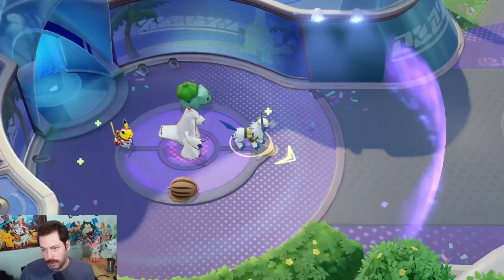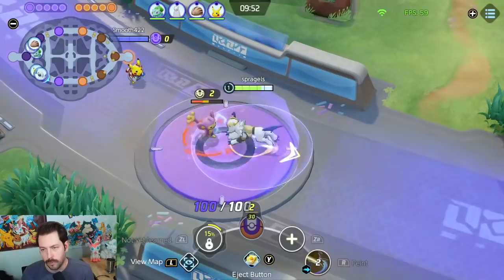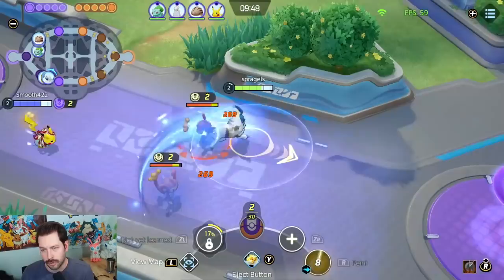Heading into the bottom path here with Absol. Absol actually does pretty well in lane as long as you're not playing against the meta 1-1-3, because Absol does a lot of damage early. So we're going to head into this bottom path and try to do some damage early.